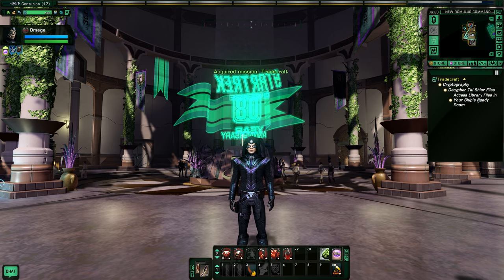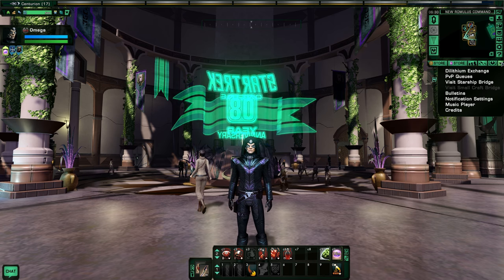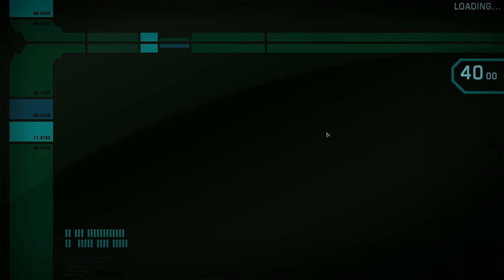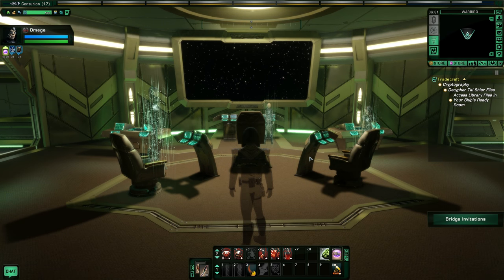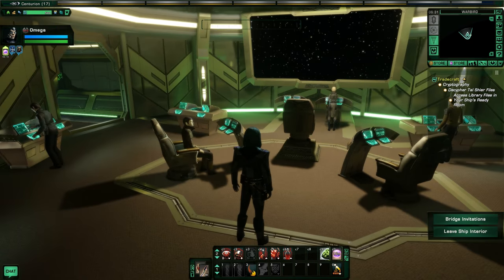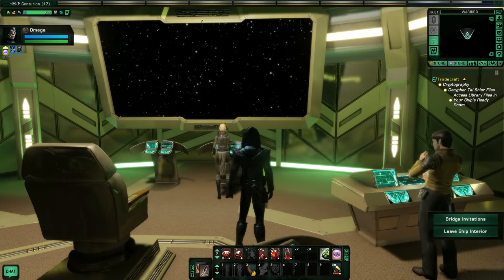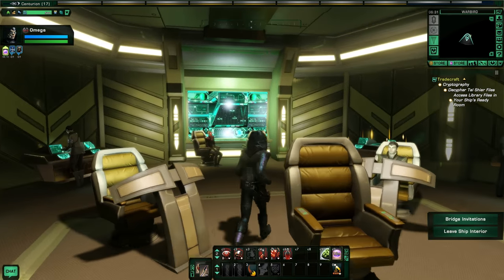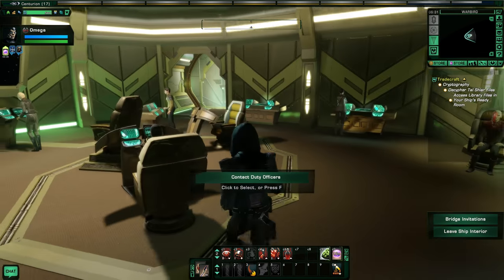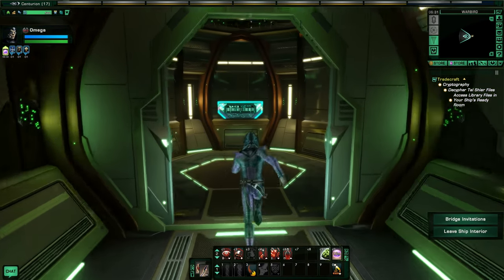We actually need to start this off by going to our ship's ready room and accessing library files. So we're going to go up to the Starship bridge for the first time here. This is our bridge - we've never been here before yet in this playthrough. This is just the standard Romulan bridge that we have with our ship. Nothing special here. We need to access library files which is in my ready room. Makes sense.